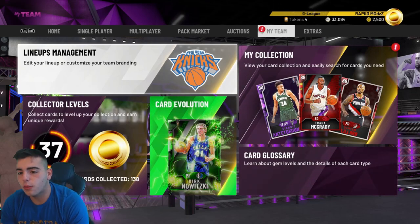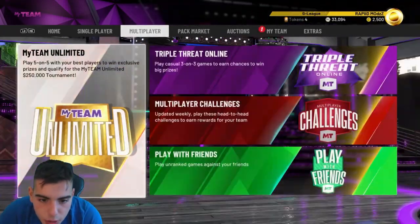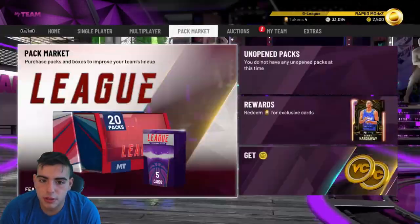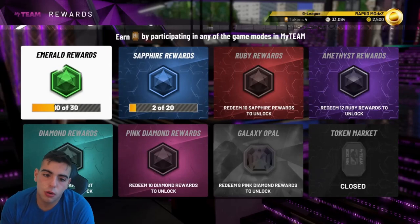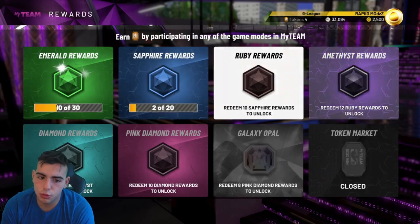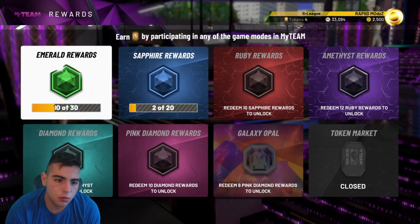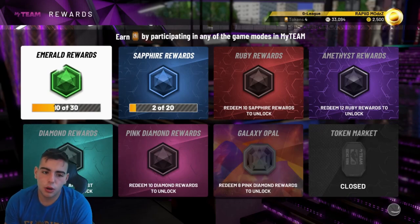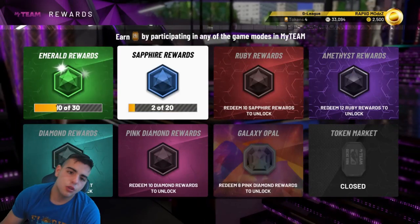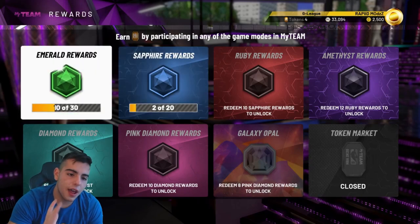We're going to dissect what rewards to pick because you do get 10 rewards for each tier. So this video is very easy — we're just going to go over stats. We're going to go over the Emerald and Sapphire rewards, then the Ruby and Amethyst, and then the Diamond and Pink Diamond in other videos. For the Emerald rewards, you get 10. You can pick 30 of them, but I pick 10 because if you get 10, you advance to the Sapphire rewards.